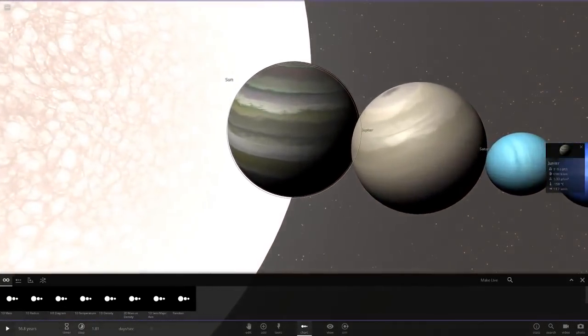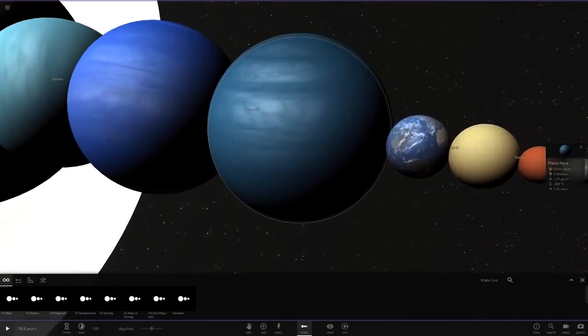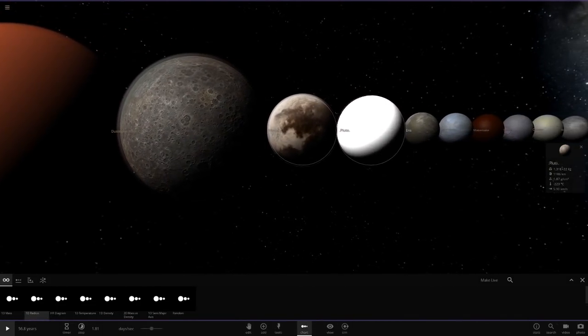It still has that modded Jupiter, which is probably going to get removed at some point. Obviously we've got the modded Uranus, my custom Planet 9 that's not modded, the modded Venus, the dust storm Mars, modded Mercury, modded Pluto, and modded Eris.